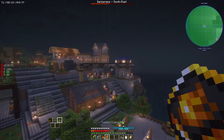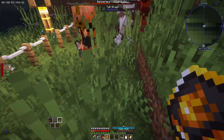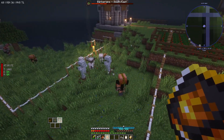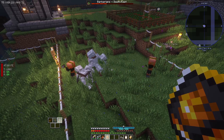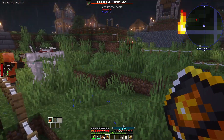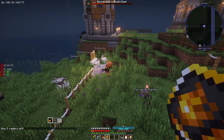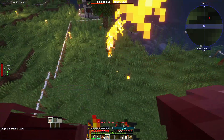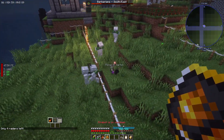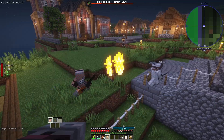Found some mobs down here. Let me try the raise dead spell. Look at this - look at my zombies! Oh my god, that's pretty cool. Then we can switch back and start killing these guys ourselves. Oh man, this is good, this is very good. My zombies are attacking everybody - this is very very nice.